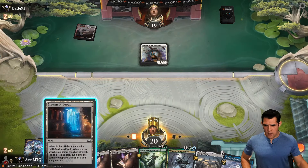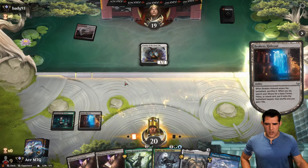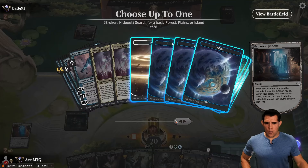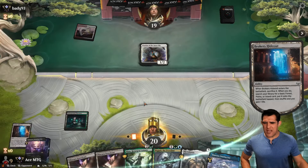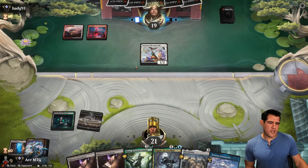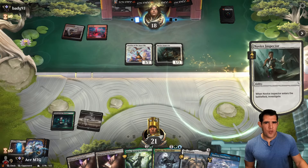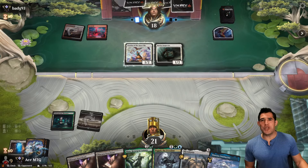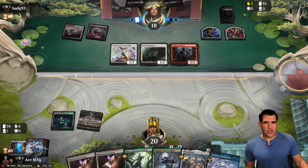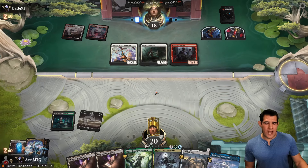We want a Forest, we want an Island. Let's just take the Plains. Normally they don't have a ton of removal in this, but they do have the Case. So if they're able to go Novice Inspector right into Gleeful Demolition — you still get to tap your three things and get your Scry. The following turn you could use the Case to kill my Slogurt. We kind of need Terror Tide now.